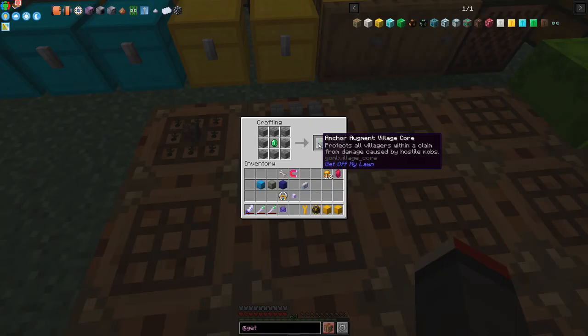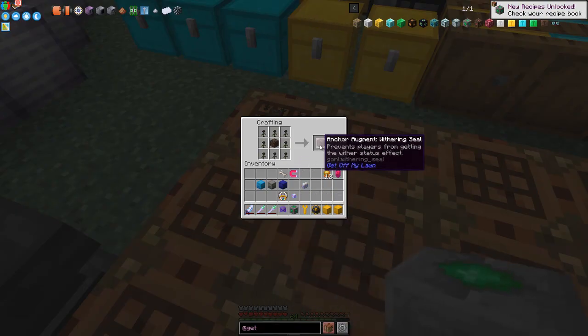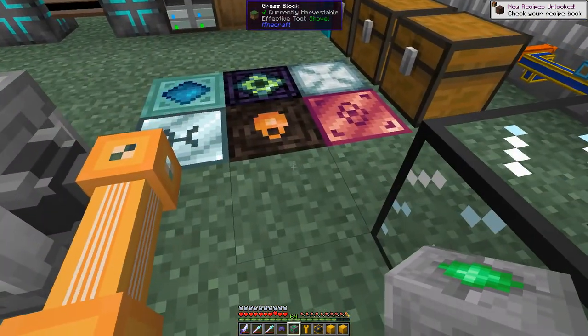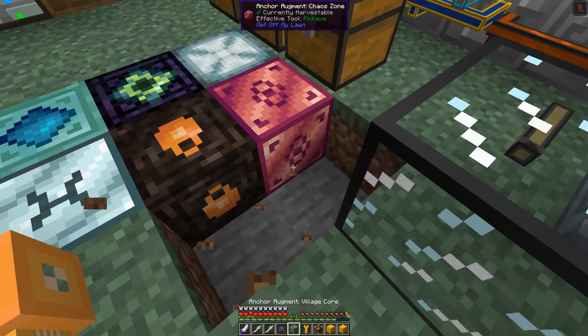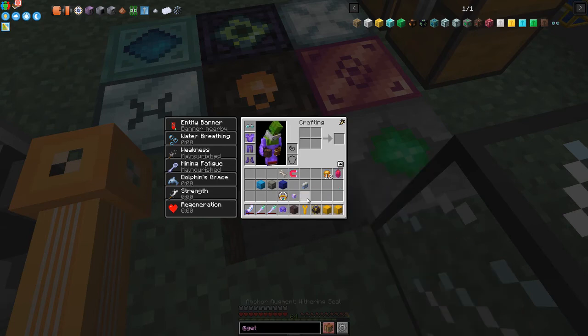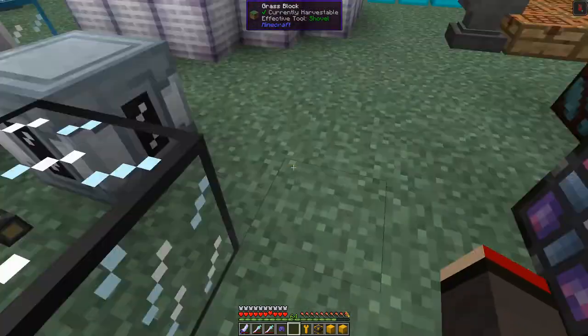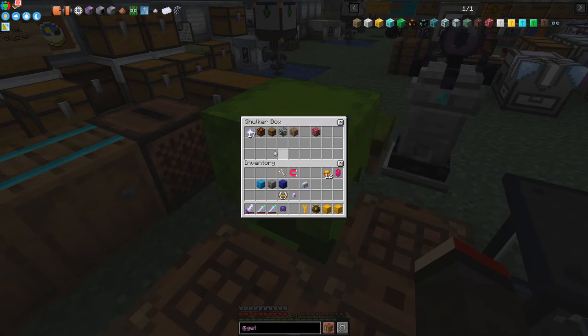The next one is the Village Accord augment, which protects all villagers within the claim from damage caused by hostile mobs — very useful. The last augment prevents players from getting the Wither status effect, and we can actually test that. Let's put these two down — I need a wither skeleton skull to generate the Wither effect.